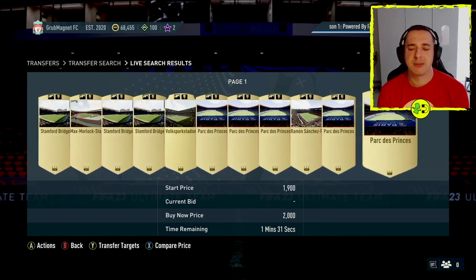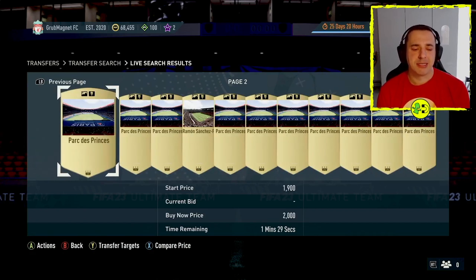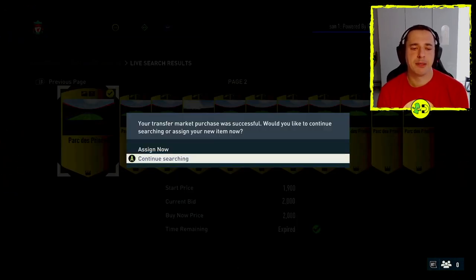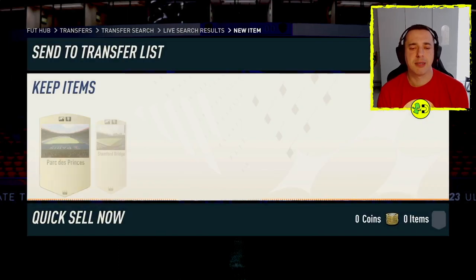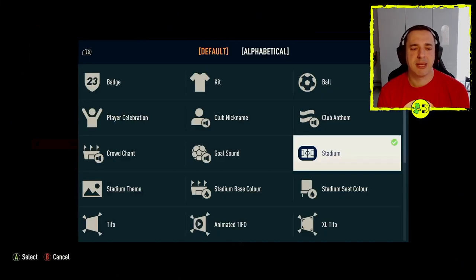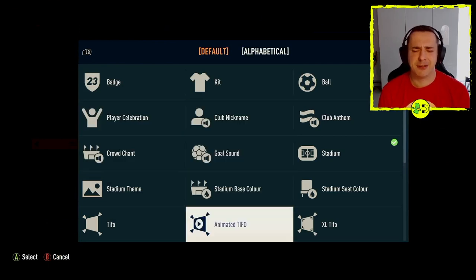You can see all the ones that are available. I'll just buy one — let's go with this one. Actions, Buy Now. I could buy multiple ones or deal with them later. Looking at some of the other things, you could get kits, base colours, animated TIFOs, all sorts of stuff.